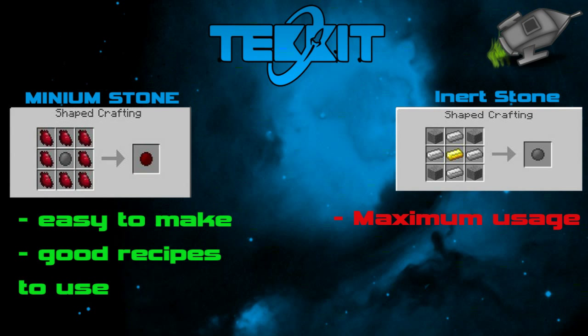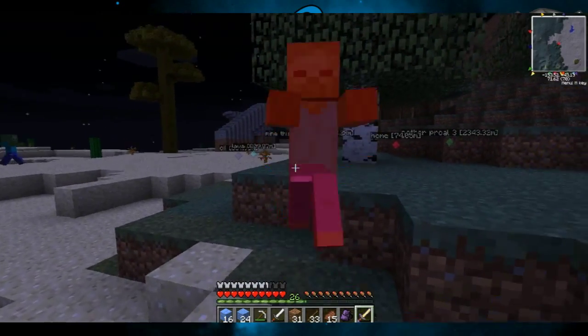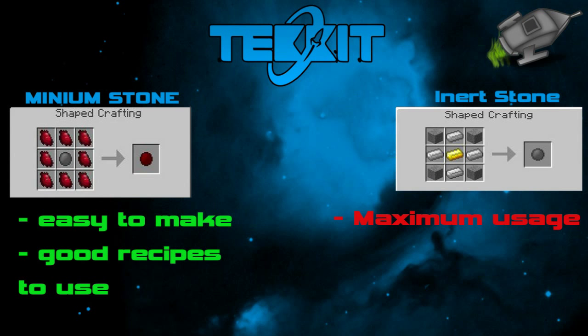To make the Insert Stone you'll need a Gold Ignit in the middle, four Iron Ignits in the left, right, bottom and top boxes, and Smooth Stone in the corners, as you can see in the little diagram on the right. For the Shard of Minion: the only way you can get one is to kill a mob and it might drop a Shard of Minion, but it's not 100% that every time you kill one it will drop one. I'm going to show you a quick clip of me killing a mob and it dropping a Shard of Minion.